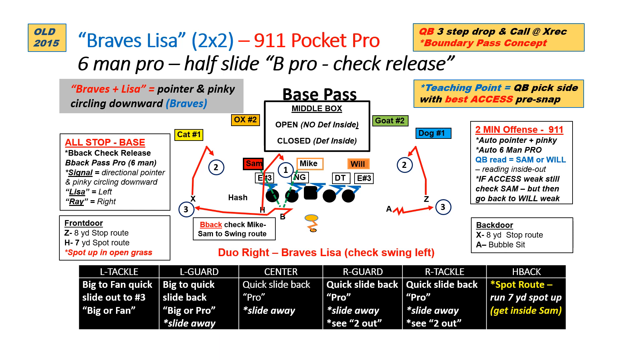Simple progression: the quarterback takes a quick three-step drop, reading inside out, looking for the H on the spot, focusing on the Sam backer to that side. If we get inside of him, we'll hit him. If the Sam sits on that, we look to the stop route by the X on the outside, then down to the back swinging. If we feel at pre-snap we have best access to the Z and A receiver side, we go one to the H, then focus on the Will backer — two to the Z on the stop, then the bubble to the A in the flats.